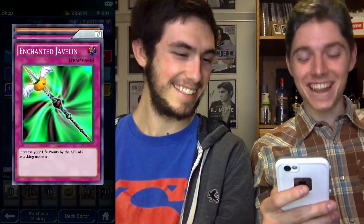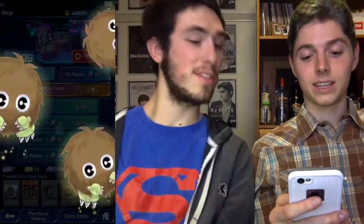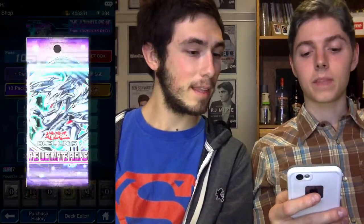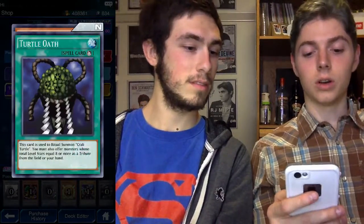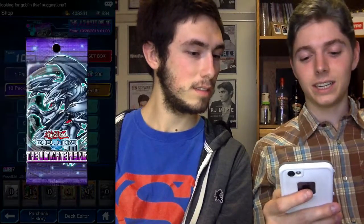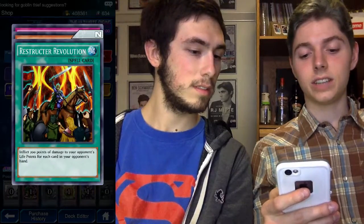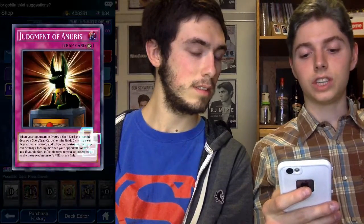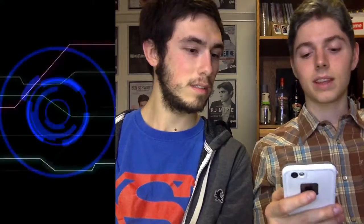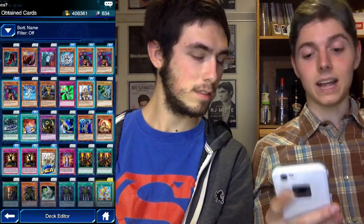Enchanted Javelin, Judgment of Anubis, and Lena - oh, you have the Light Charmer! Yeah, just collecting all the charmers. Shadow Ghoul, Turtle Oath, Dream Clown. Restructure Revolution again, shiny Element Soldier, and Judgment of Anubis. That pull wasn't as great but I still have around 12 more packs.